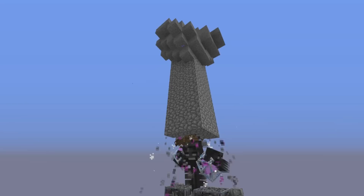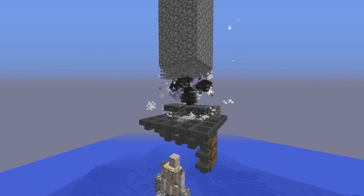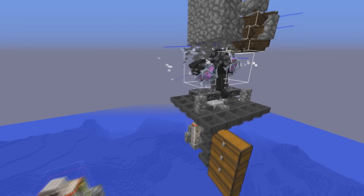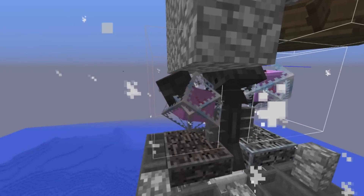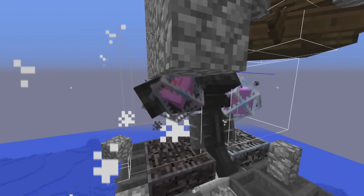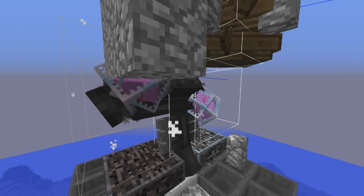Right here I have it connected up to a simple cobblestone generator and the wither is breaking the cobblestone, allowing you to get infinite amounts of cobblestone automatically. The wither cage consists of a wither in the center of two ender crystals which will not explode. These ender crystals can be acquired in vanilla survival, which I have explained in a previous video linked in the description.